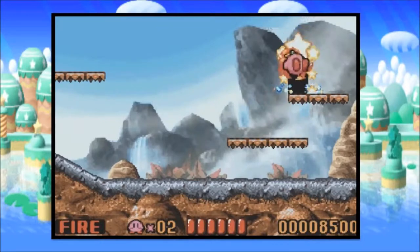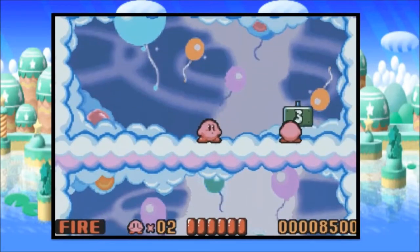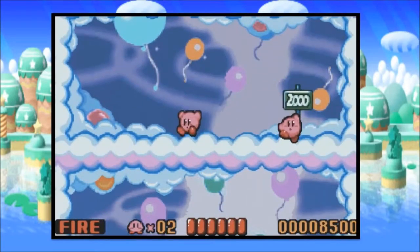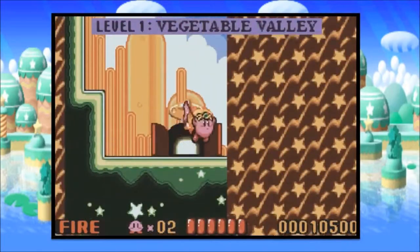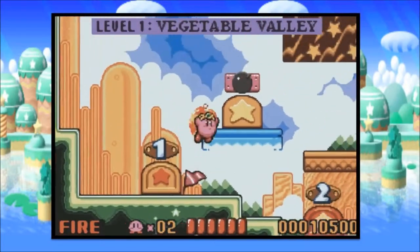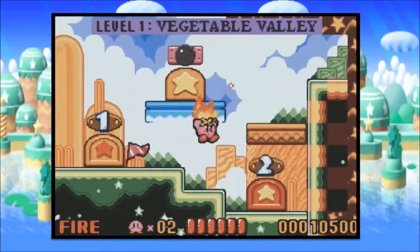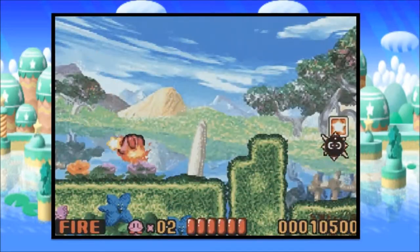And that's the end of the first level. The exit to the level is represented by these big, flashy star doors. At the end of every level, you get to play this little mini-game. Hold down A when you bounce on a trampoline and see how many levels you can go up. Explosive flags, because who doesn't love explosives? Speaking of explosives, you may notice this bomb door up here. We'll deal with that a bit later. For now, straight into level 2.